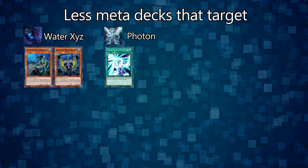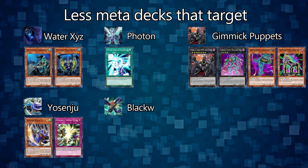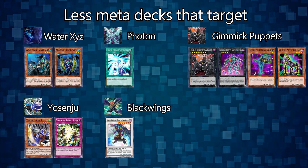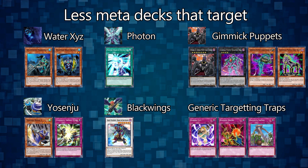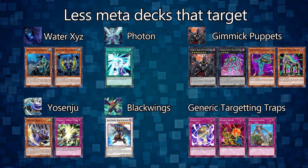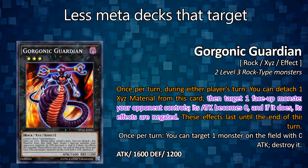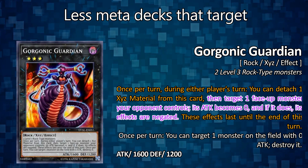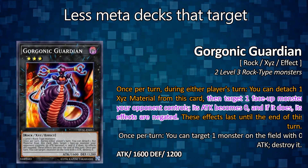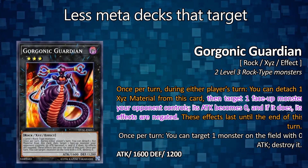With the less meta decks, we'll find Water Riggies, Photons, Gimmick Puppets, Yasenju, Black Winds if anyone plays them, and pretty much any deck that runs the targeting trap trio — they all pretty much require targeting for a lot of their disruptive plays. One of the newer cards, Gorgonic Guardian, also targets. You'll probably be seeing it played in Magnet Warrior decks or dedicated Gorgonic Guardian decks.